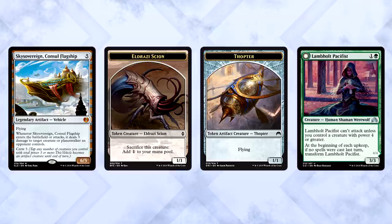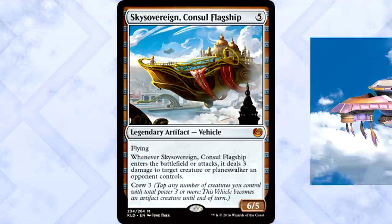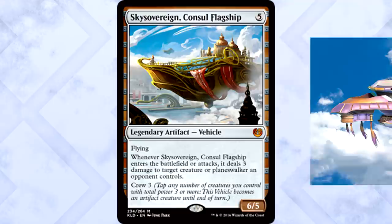Here's how vehicles work. It enters the battlefield as a non-creature artifact. For it to become a creature, you need to crew the ship. So you can tap 3 Eldrazi Scions, 3 Thopters, just your Lambhole Pacifist — any amount of creatures that gets you to 3 total power. Once you do that, it's a creature until end of turn. And with a new border to boot, this card looks so cool. Remind anyone else of the Sky Ship from Final Fantasy X?